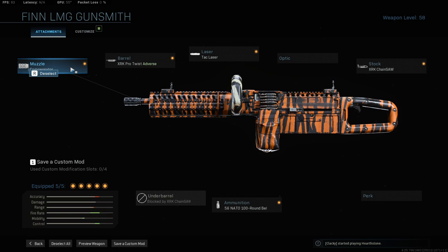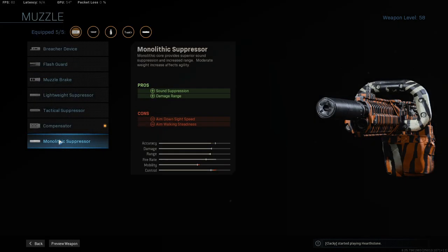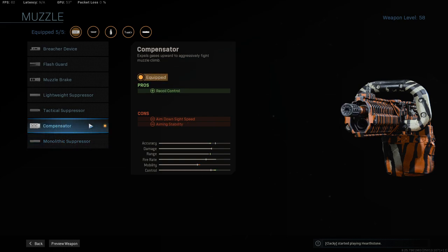In the muzzle slot, we're starting off with the compensator. Normally we would use something like the monolithic suppressor, but with this we don't really care about damage range too much. Like, if you are fighting at medium to longer distances with a chaingun, you're going to die anyway. Basically, all we want is that little bit of extra recoil control. This does actually make it quite easy to group up our shots nicely, and it does reduce it by a significant amount.